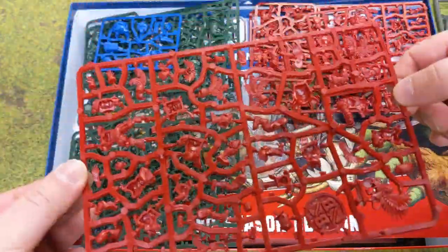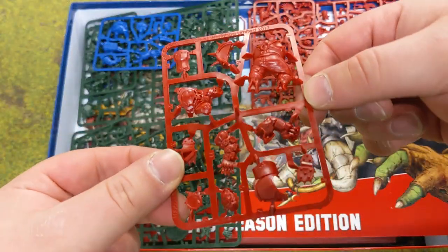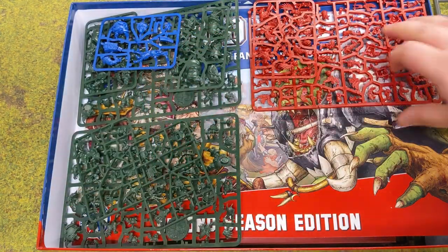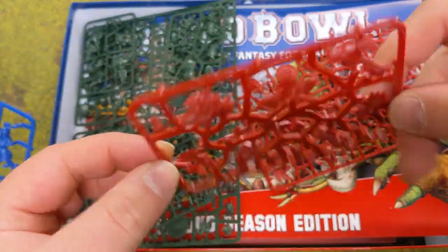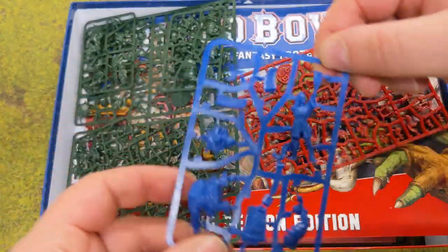You don't need to paint them if you don't want to, but you can. Red plastic for the humans — there's the Ogre — and green plastic for the Orcs. And anyone who's noticed, there is a referee: an exclusive miniature, or pair of miniatures, for the referee.